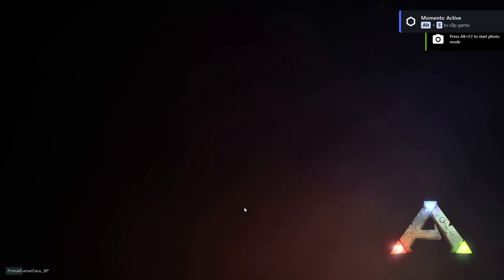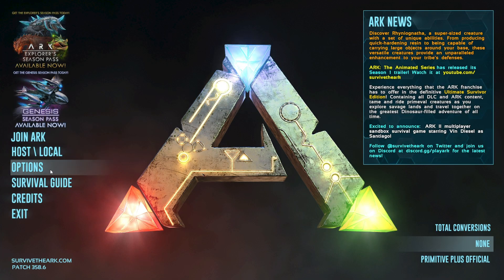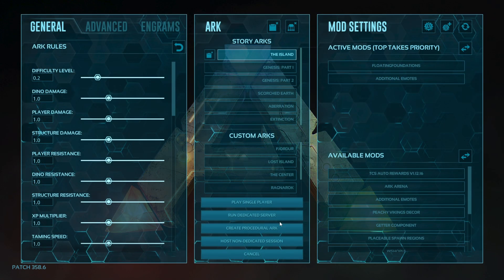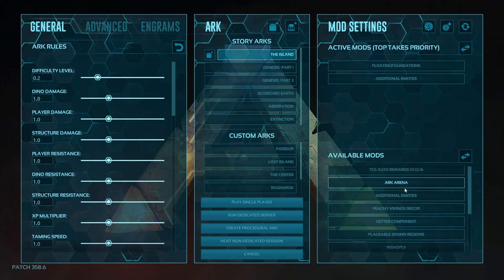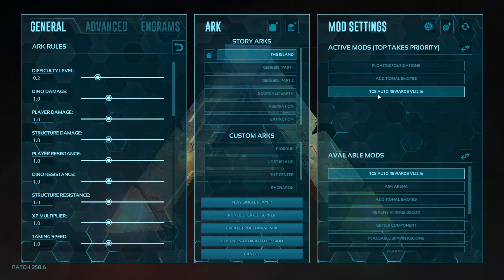Go ahead and boot ARK up with that. There are going to be two links in the description below for mods that you will need. One of the mods is More Emotes and the other mod is Invisible Floating Structures. Go ahead and download those. Once you download those mods and go to Host Local, all your mods should pop up on the right. Go to available mods, click the mod you want, and click the arrow to move it to the active mods section.